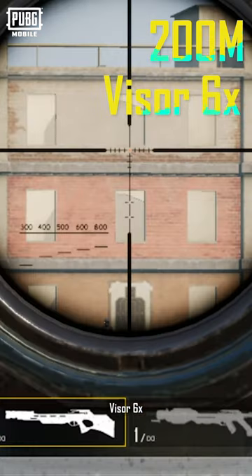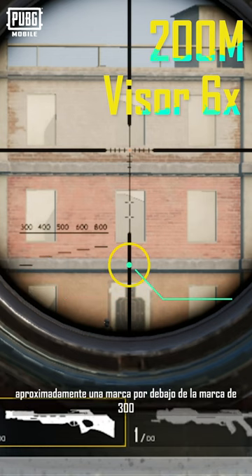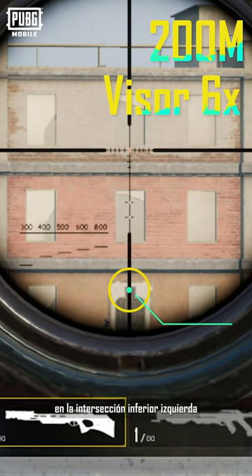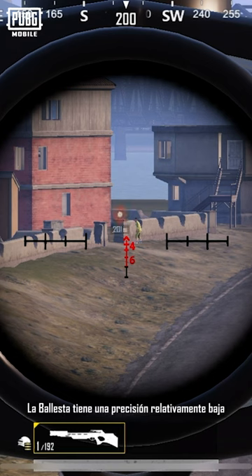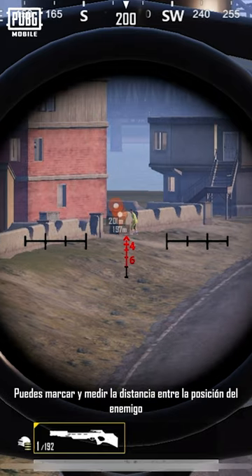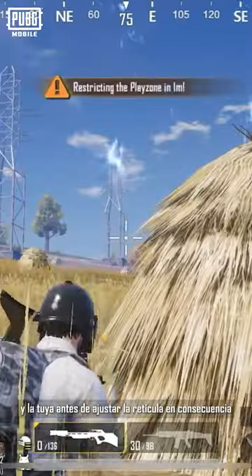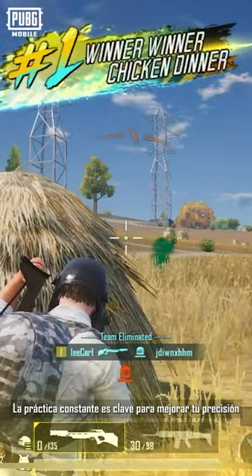With a 6x scope at 200 meters, aim using where the middle line and the spot roughly one mark below the 300 mark line in the lower left intersect. The accuracy of the crossbow at a distance of 200 meters or more is relatively low. You can mark out and measure the distance between the enemy's location and you before adjusting the crosshair accordingly. Consistent practice is key to enhancing your accuracy.